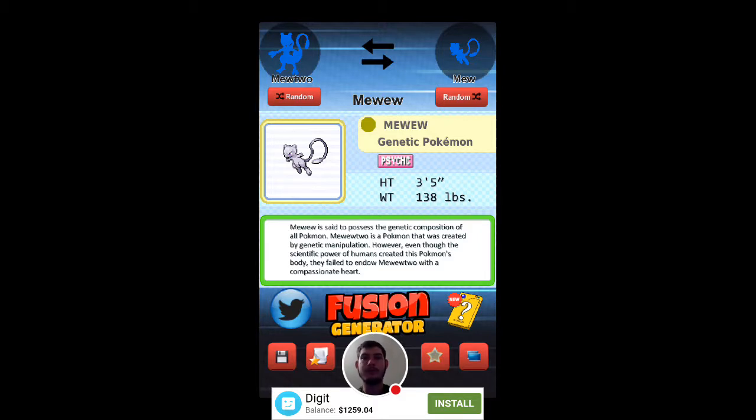First off, the fusion between Mewtwo and Mew. You get a Mew body with Mewtwo's face, which is kind of funny looking. I'm not gonna read the Pokedex description, but the height and weight is 3 foot 5 and it weighs 138 pounds. And it is called Mewtwo.